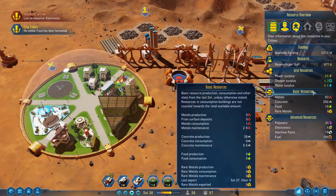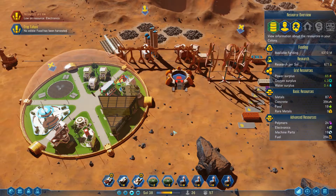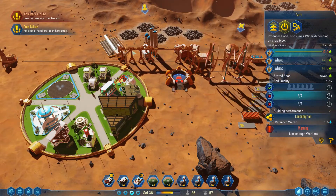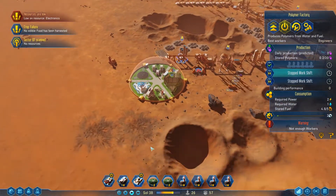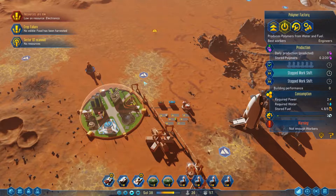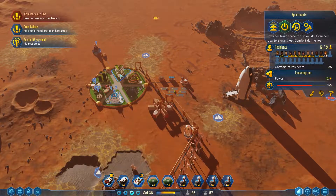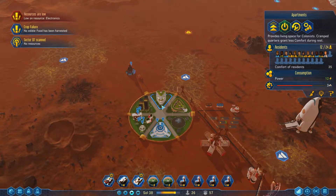I mean, I make one, but I think I'm still eating like — I'm eating five now? Well, hell. Comfort of residence 35, that's not very high. These bigger buildings, those apartments, they don't really allow you to have kids for some reason — the comfort is too low, basically.